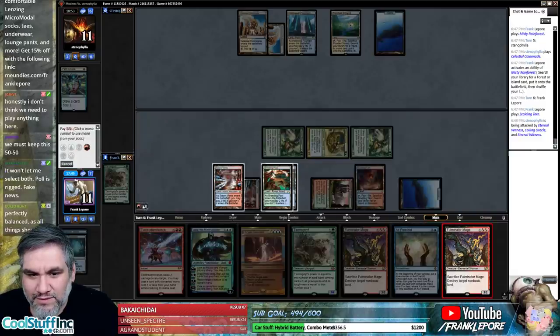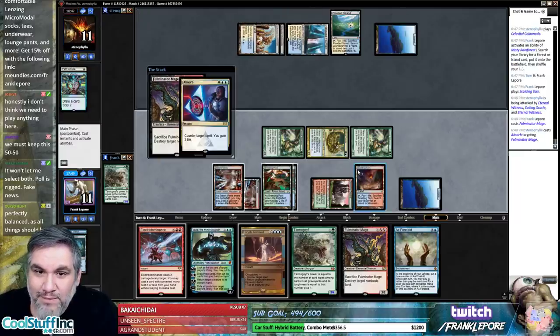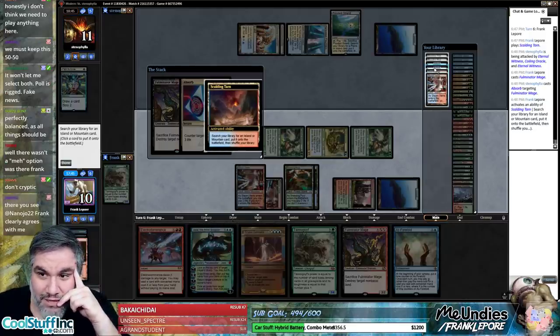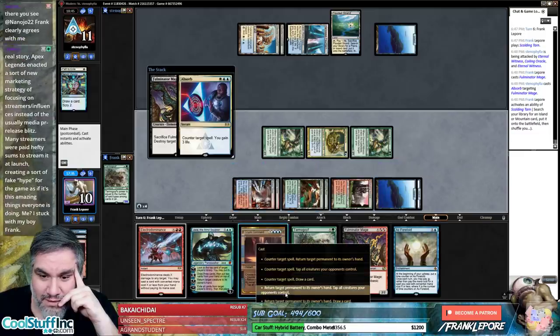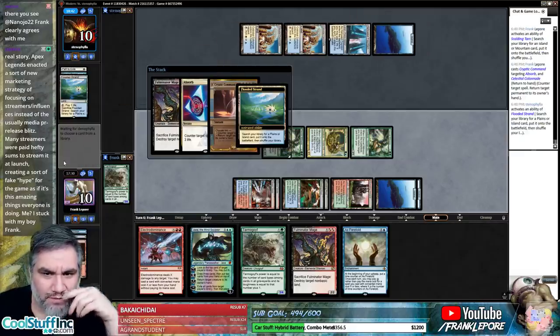I'm just going to play Fulminator Mage and kill one of their lands. Do you guys believe it? Oh my god — if they absorb this I'm going to Cryptic Command, bounce one of their lands, destroy the other. Are you ready? Y'all ready for this? Counter target spell. I guess I'm just hoping for Spell Pierce — you have Spell Pierce. No.